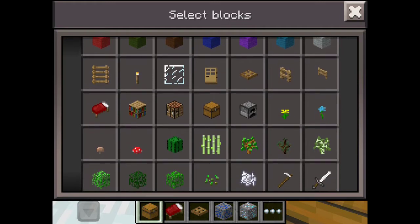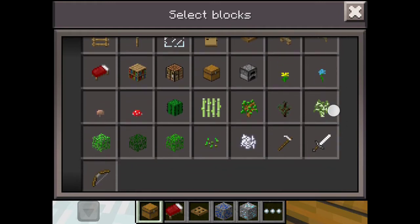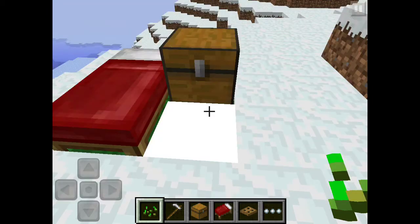The new things coming are the hoe and wheat. Water buckets haven't been added yet, so we have to plant it near water, but that's not too bad. I'll see you guys in a sec when we're in survival — I've got all the stuff ready.